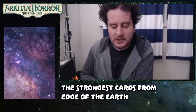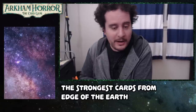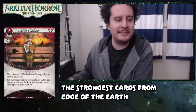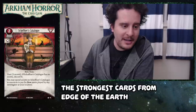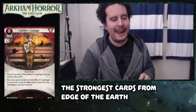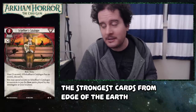Our number nine had a collective score of 22. It's a survivor card, Schaffner's Catalog. It's a two-cost asset, uses five secrets. If it has no secrets on it, discard it. You may spend secrets on Schaffner's Catalog as resources to pay for item assets played by any investigator at your location. There is a lot going on in this card.